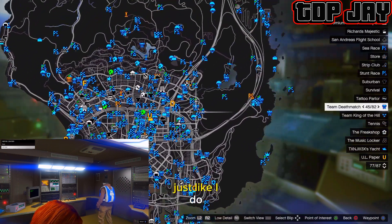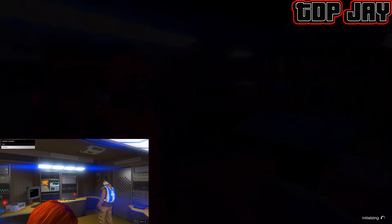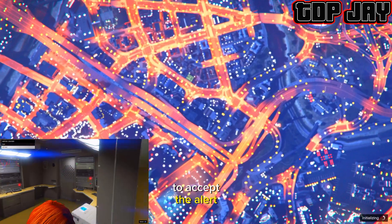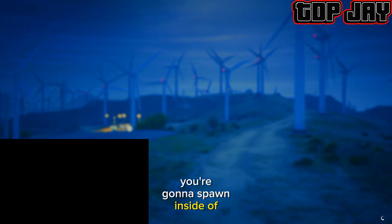From here you want to make sure you have your blue jobs on the map just like I do. You want to find one close to your facility, hover on top of it, and start it. You're going to get put on a black screen, and as soon as you see the clouds you're going to tell your friend to accept the alert to Exit All.